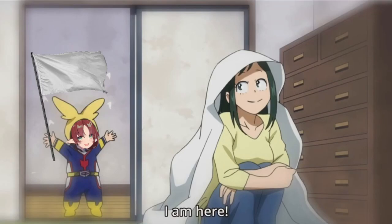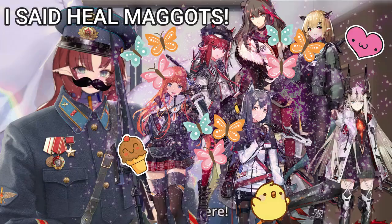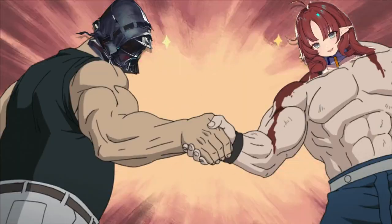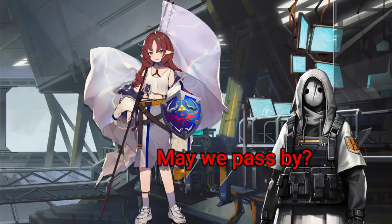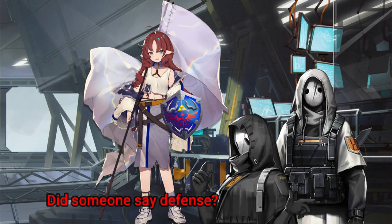Through Myrtle's existence, all other vanguard operators recover HP per second by the power of acuteness or butterflies or something of the like, and her trust bonus gives her 50 extra defense because that is what a unit that is not getting attacked really needs.